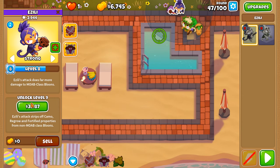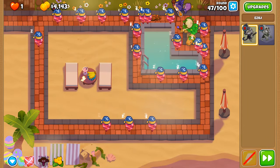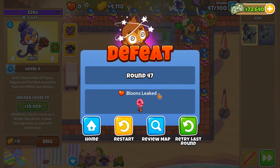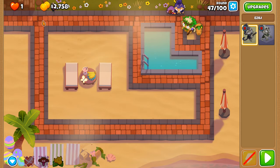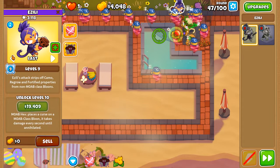You know what would make Heartstopper really cool? If it temporarily disabled the camo status of balloons, so that you could actually do something with Heartstopper after round 100 — so that other towers can attack camo balloons without needing some kind of de-camification or camo detection. What Azeli is rather than crap is that she's very specialist — very good in certain situations, but in every other situation another tower is a far better option.